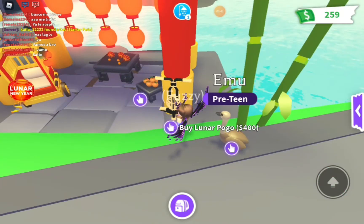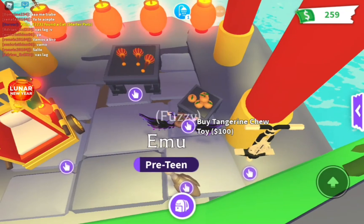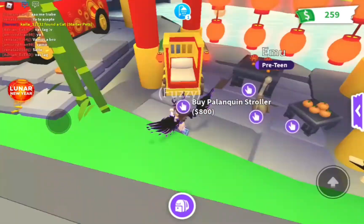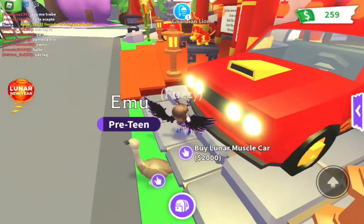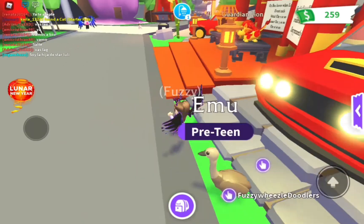I'm also going to show you guys the prices of everything here. The Lunar Pogo costs 400 Adopt Me money, the Tangerine Chew Toy costs 100, the Lunar Rattle costs 150, the Palanquin Stroller is 800 — oh my gosh, that's very pricey — and the Lunar Muscle Car is 2,000. But why would they even name it like that?